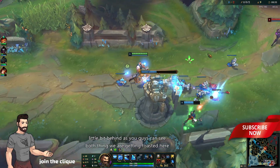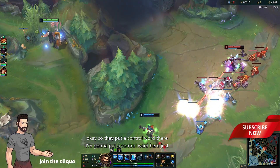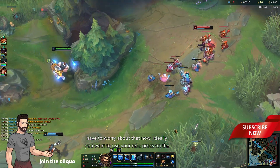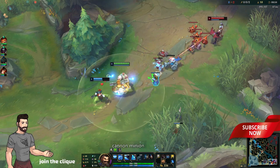We are a little bit behind — bot lane we are getting toasted. They put a control ward there so I'm gonna put a control ward here, just warning my AD carry that I'm taking out their control ward so she doesn't have to worry. Ideally you want to use your Relic procs on the cannon minion.